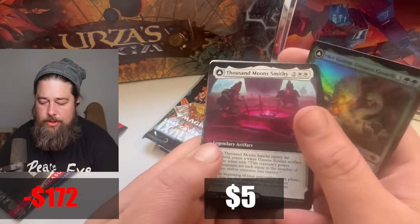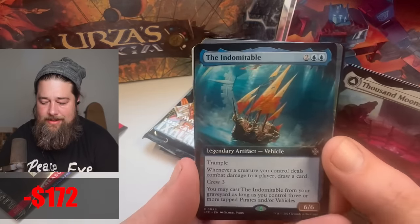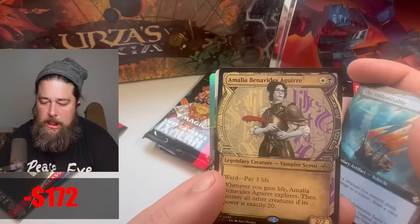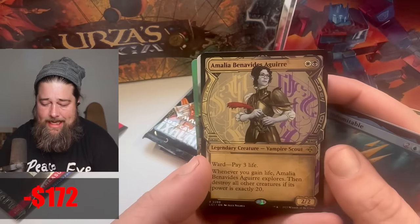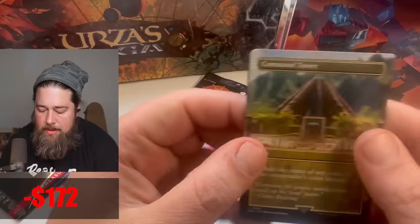Thousand Moons Smithy — I think this card should be busted. The Indomitable — the best Coastal Piracy, especially if you're playing pirates, but maybe in general. Amalia Bedelia combo piece for Pioneer. Oh — Command Tower. Is this the Jurassic Park Command Tower?